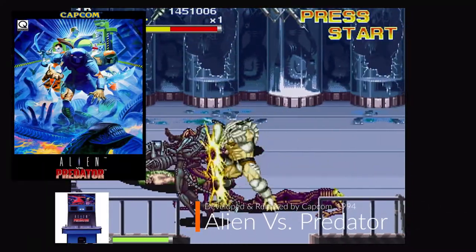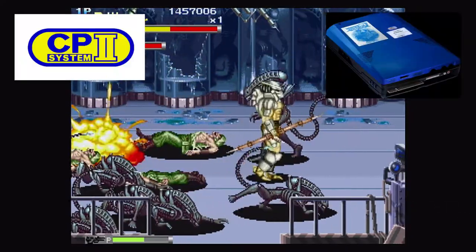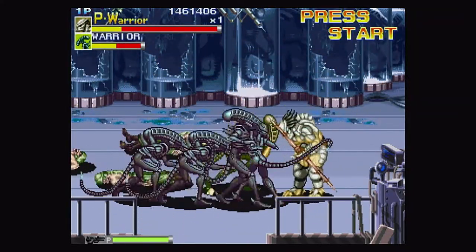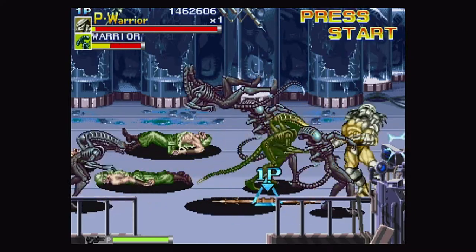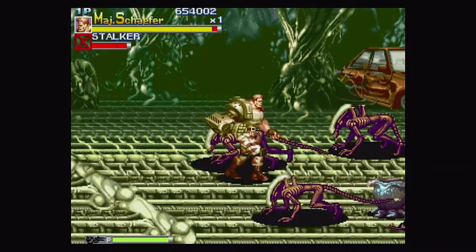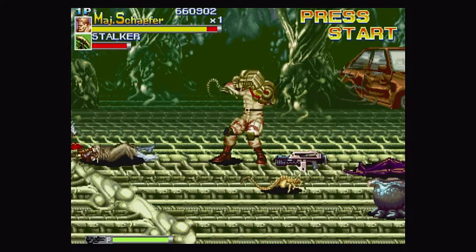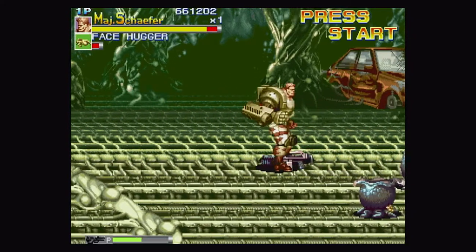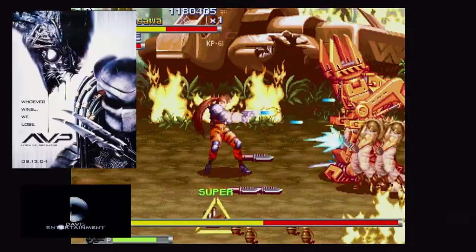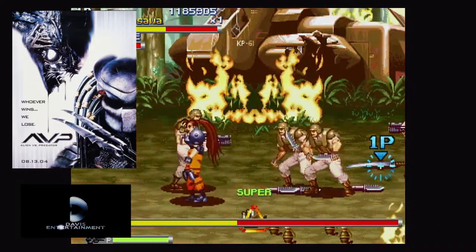Alien vs. Predator, the arcade game, was developed and released by Capcom in 1994 and used the CP System 2 Gamma Arcade Board. Capcom intended to release the game around the same time of the film after the success of both Predator and Alien franchises on the big screen. With an early script that was supposed to be a tie-in with the movie, the storyline changed but Capcom already had completed the game. Since the film was delayed ten years to be released finally in 2004, Capcom's version of the game would be a standalone story to the franchise and series.